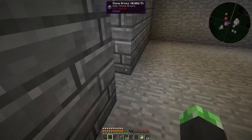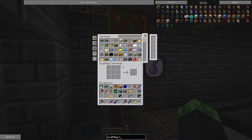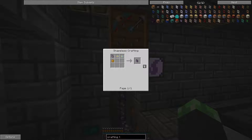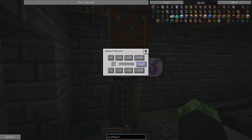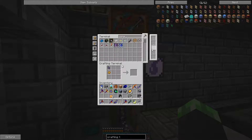I just need a crafting terminal. Let's see — crafting table, calculation processor, and ME terminal. I don't have any terminal. Let's see — formation and annihilation cores. All right, that works — formation, annihilation, and ME terminal.